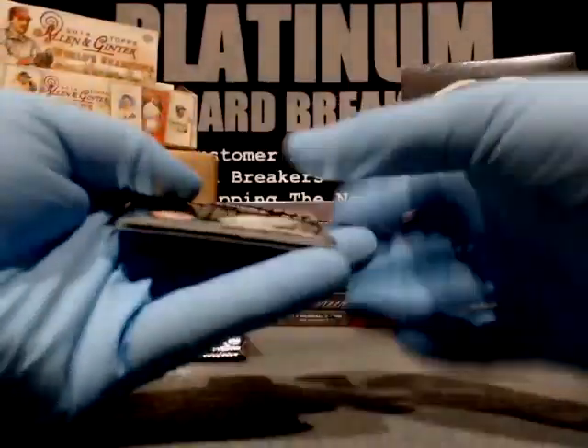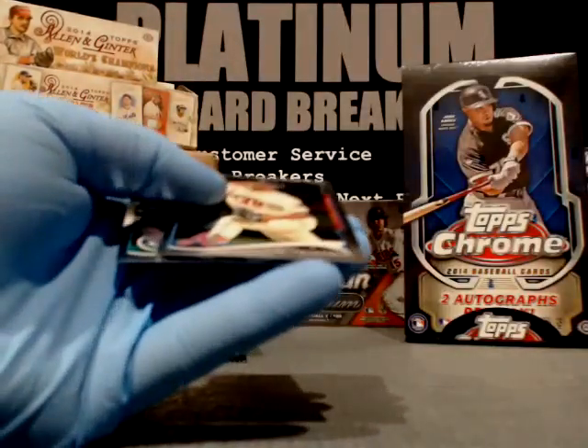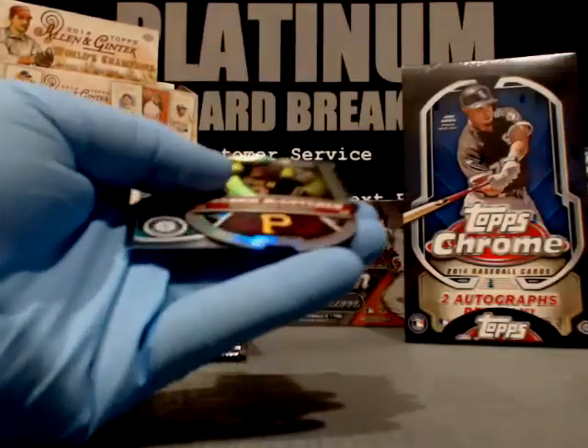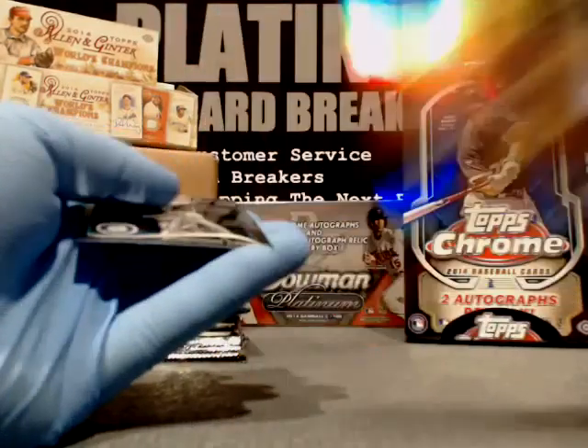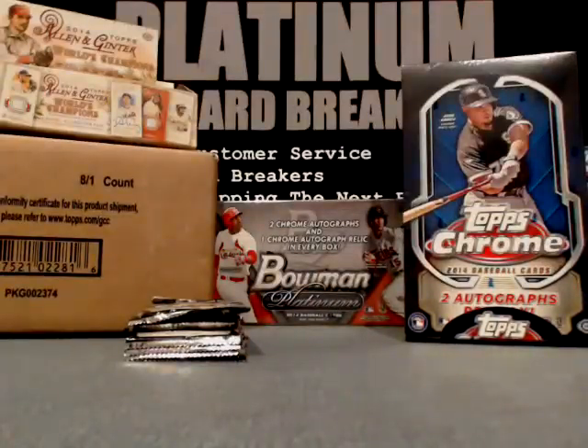How bad is it to interact with Topps? If you can get somebody on the phone. Dean Anna, Yankees. Julio Teheran, Braves. Andrew McCutchen, Pirates — die cut, Buccos. And Robbie Cano — don't you know — Seattle Mariners. They don't know what to tell you.